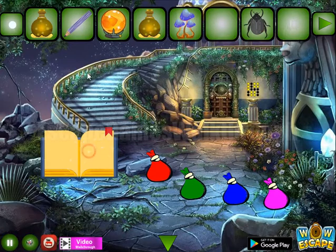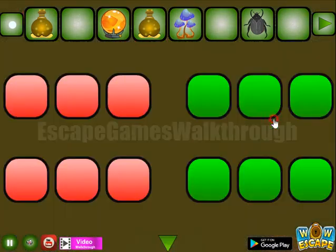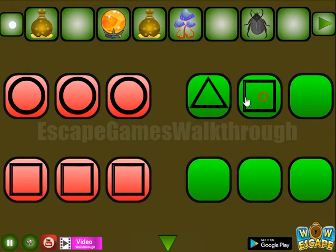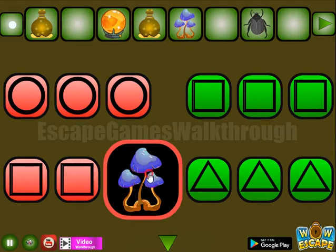Let's use a special on this magic book to get that circle on the top. Red circle is on the top and red square on the bottom. For the green part, we have square on the top and triangle on the bottom row. This hint of shapes is for this place: we have circles and squares here, and squares and triangles there. We've got one more mushroom.